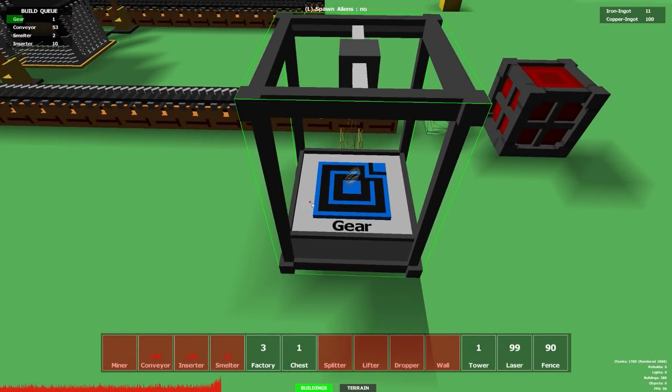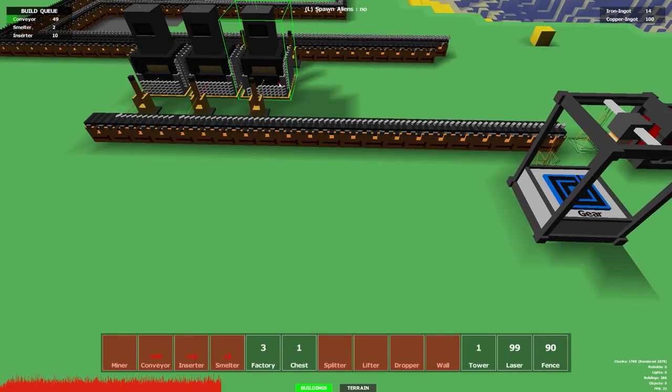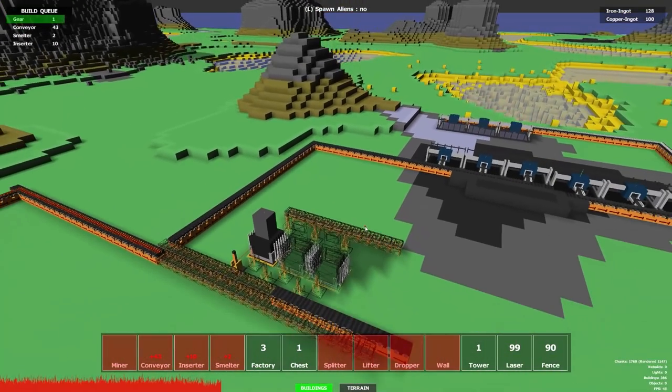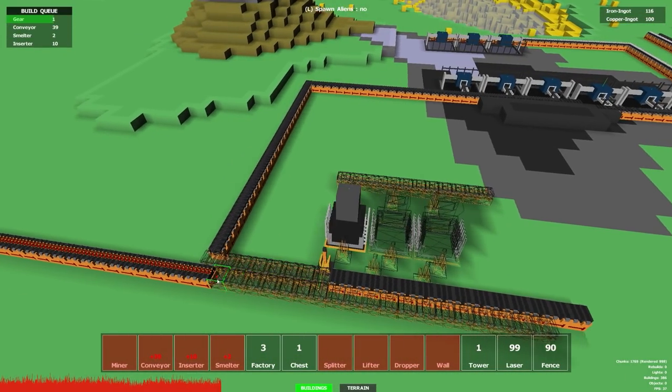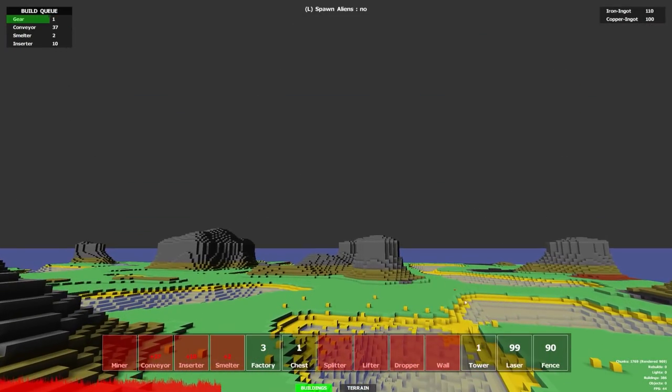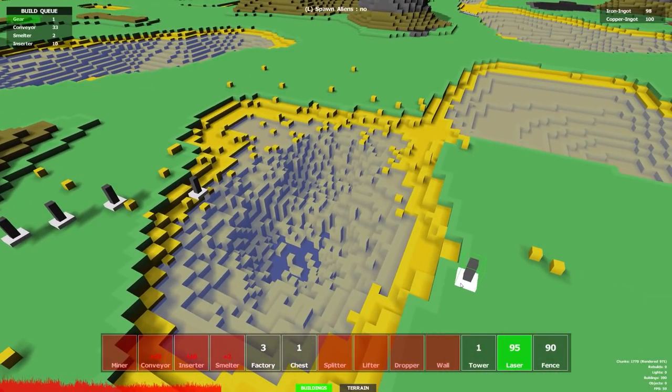We can click on the factory and it's going to say gears, conveyors, lifters, etc., but these obviously require certain resources. A gear just says gear times five, and I'm assuming gears are just iron, so let me pick all this iron up and crack on with that. The build queue is taking quite a while to finish but at least you can queue it up and wander away - that's similar to blueprints in Factorio. So let's think about defenses. I'll place some lasers - we have 99 lasers so I think we'll be fine.